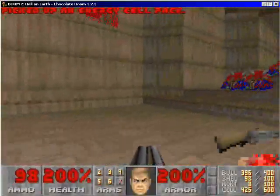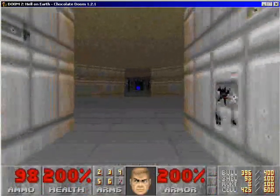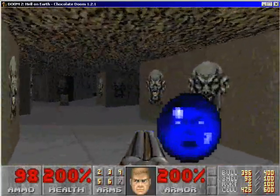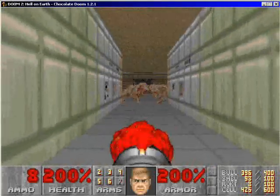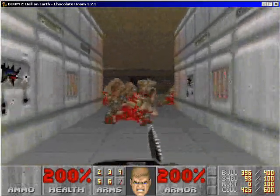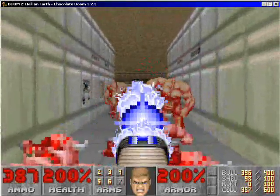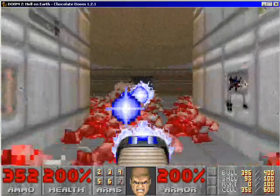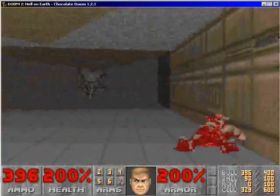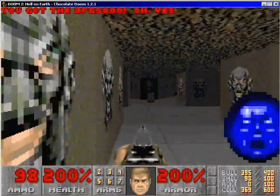And if you press the other two switches in this first demon room, now this has opened up. And this is an ambush, obviously. As soon as you pick up this soul sphere — which I don't even need to pick up right now — you get ambushed by demons. So I'm going to lure him out and blow him up. They are taken care of. Now you can shoot this, and you finally get the BFG for the first time in Doom 2, which is nice.